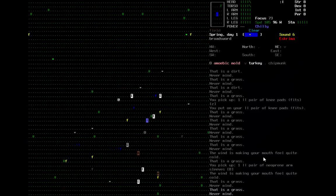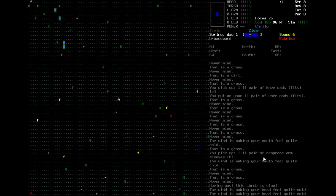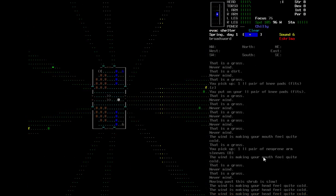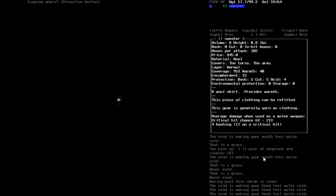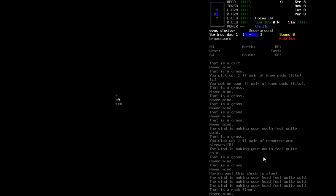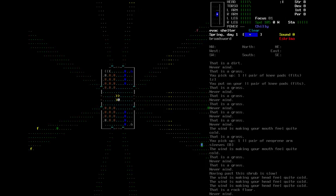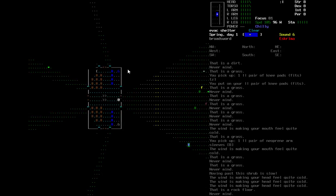A bunch of useless clothing and that's really about it. The amoebic mold is not hurting us at all so we'll just leave it be. There's another shelter here. Sometimes these basements can be stocked to the brim with supplies — I think it used to be like a 1 in 10 chance they'd just be loaded. But it doesn't look like that's the case, and that's fine. So yeah, we're off to an interesting start here. I may change up my style a little bit — maybe I can try to survive off the woods.